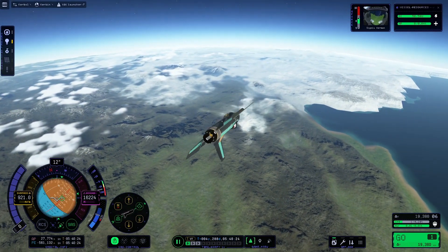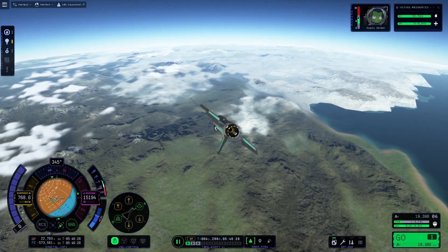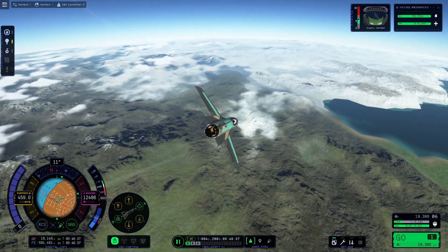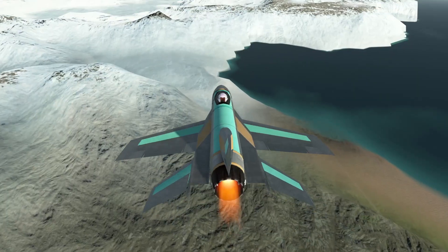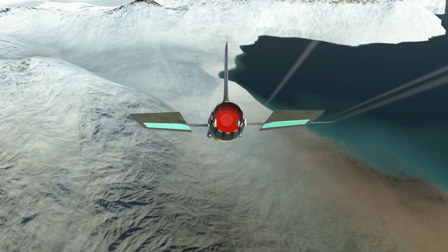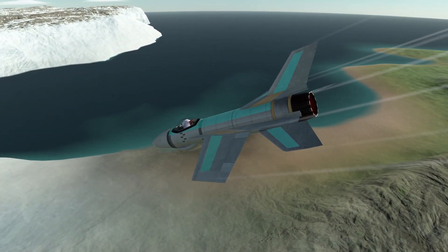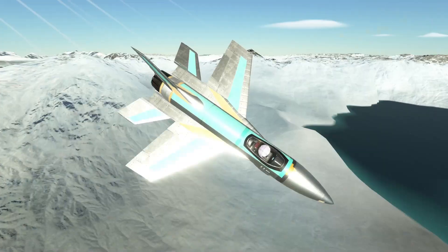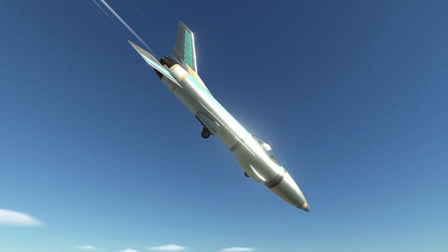If you recall from the first game, the polar region was an empty, flat, desolate wasteland. In Kerbal Space Program 2, this could not be further from the case. For one thing, this region is no longer flat. The steep, towering glacier cliffs first caught my eye, and I wouldn't be surprised if it's the same for you. These cliffs are absolutely beautiful.